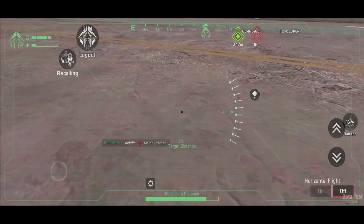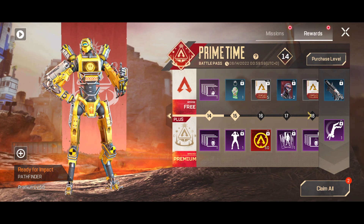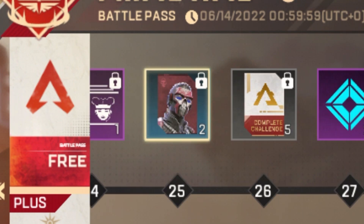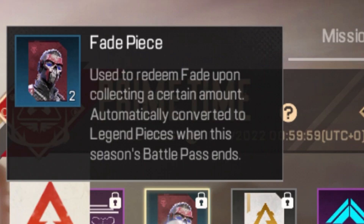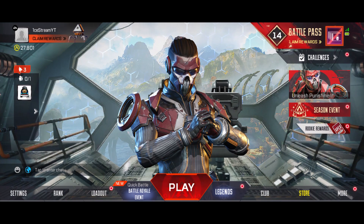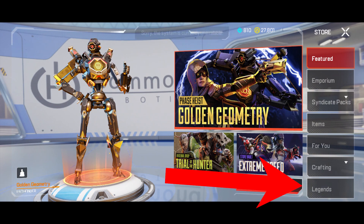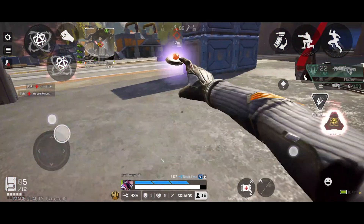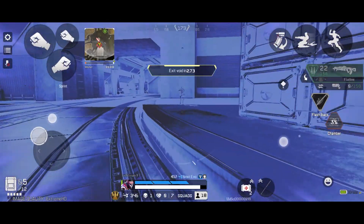As for future legends, they're most likely going to be in the battle pass. Don't worry though, there is a free version of the battle pass where you can collect legend pieces that you could use to claim those legends. Each legend requires 10 legend pieces of that particular legend to claim. Once you have them, you can either unlock the legend in the legends menu or by going to the shop, clicking the legend tab, choosing the legend that you want to buy, then clicking this button to unlock. Next, mobile exclusive legend Fade is insane.